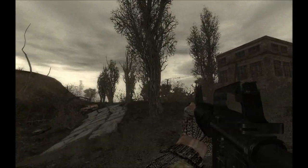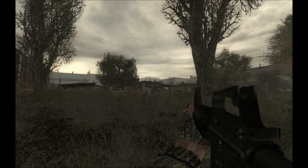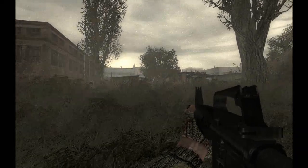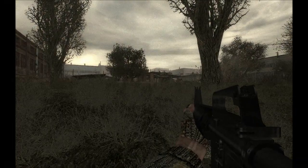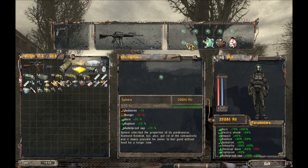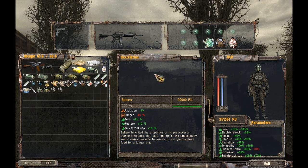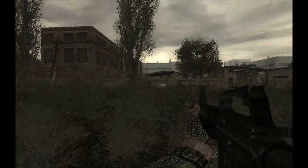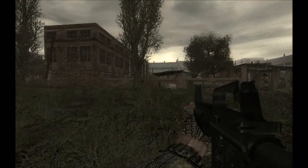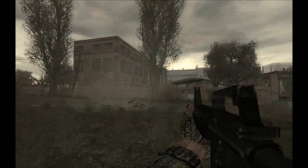Hello boys and girls! Welcome to Peek Over My Shoulder in Oblivion Lost. We are about to enter the Jantara factory complex without the psi protection gadget as intended, and we are quite well endowed. Maybe I should have brought more sausages but I think I'll manage. Now before I can enter the factory proper I will have to break through the zombie hordes.